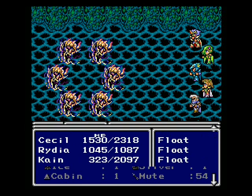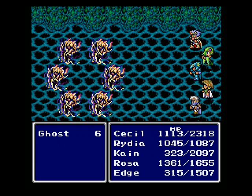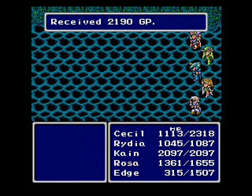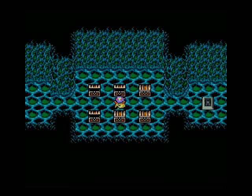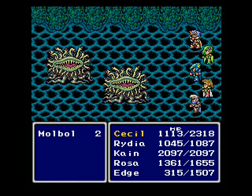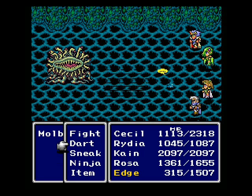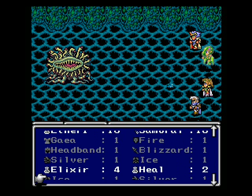I'm just going to use an Elixir on Kain and get him healed — I don't feel like doing anything else. Okay, we use that. More Marbles — let's take them out. It's going to take a while to kill. I'm sorry about the Bad Breath status, Kain. I'm so sorry.